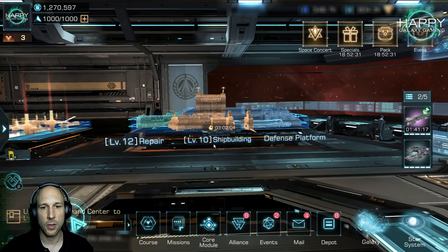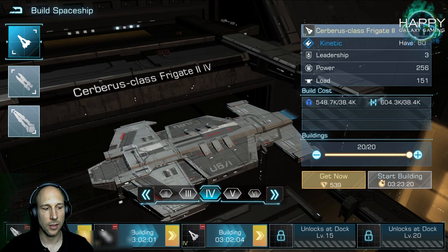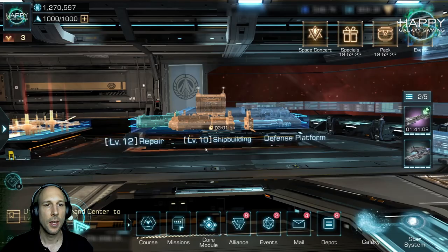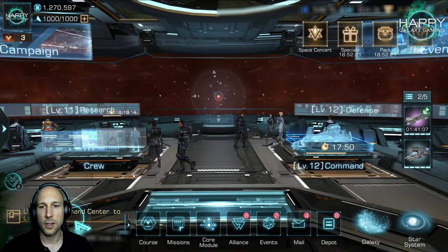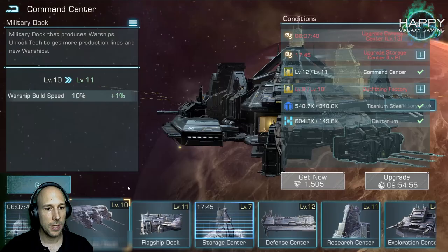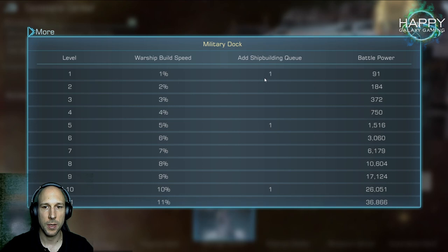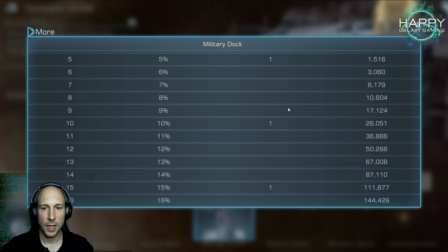First, you want to build ships all the time — never let your shipbuilding queue run empty. You also want to unlock the additional shipbuilding slots. To do that, go to the Military Dock building: at level 1 you have one shipbuilding queue, at level 5 the second, at level 10 the third.